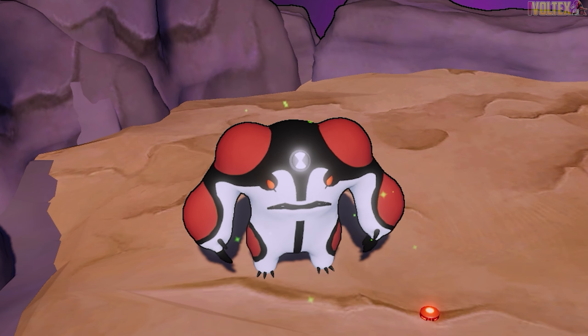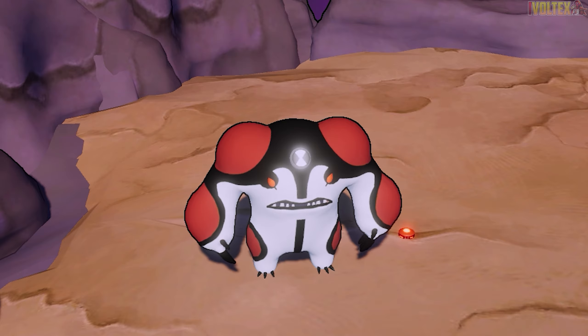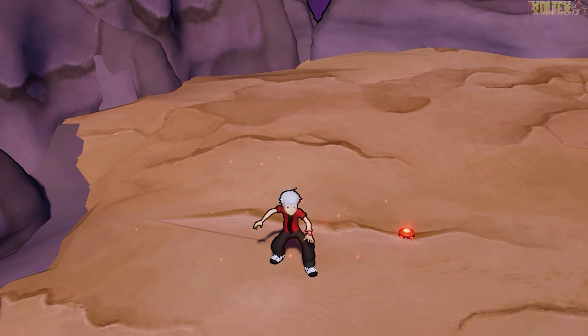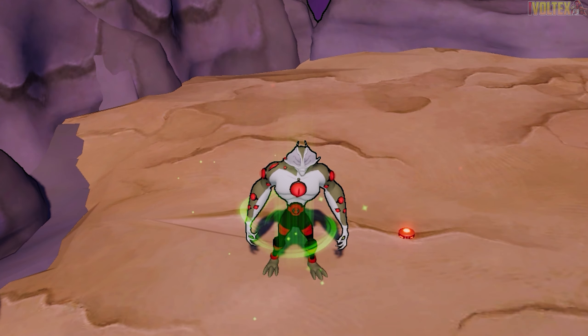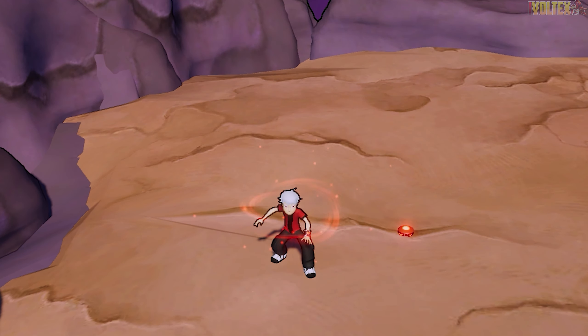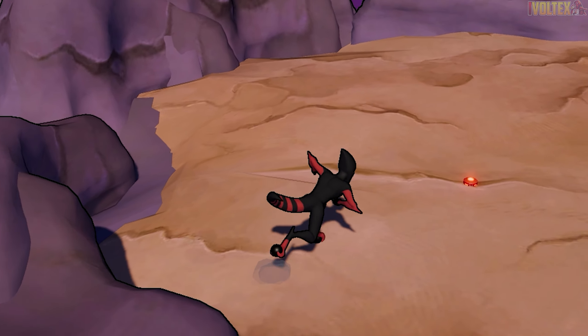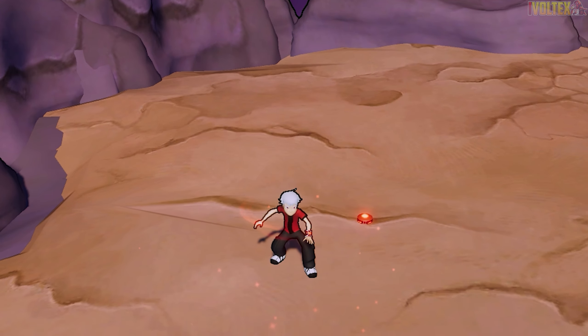Albedo's Cannonball is pretty interesting too — you roll up into a ball. Eye Guy's eyes are red as well, which is cool. Benwolf has red eyes and red clothes. Accelerate's dark trail is sick.